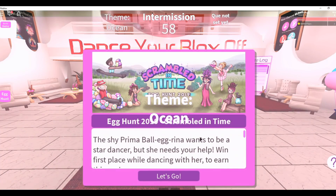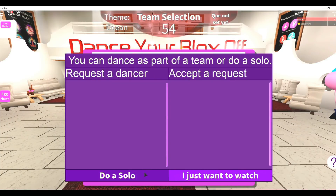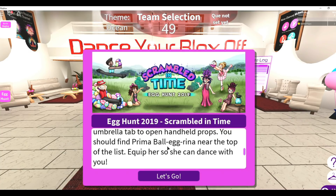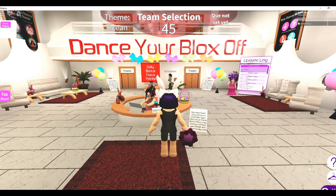So when you go into the game Dance Your Blocks Off — this is the game that we're playing — you want to go in there and set up for solo. You want to get rid of the splash screen; it basically tells you what you're supposed to do. You want to equip that Prima Balagrina and get first place in a dance.